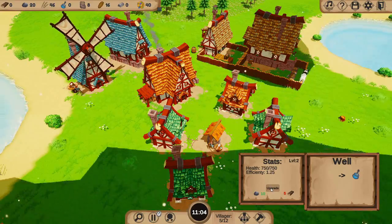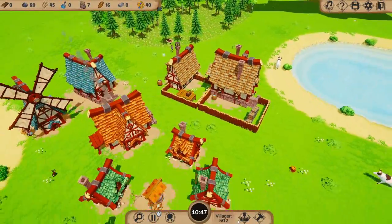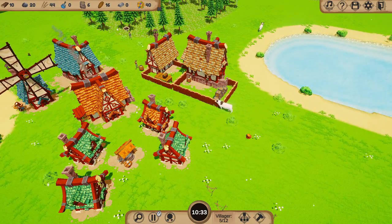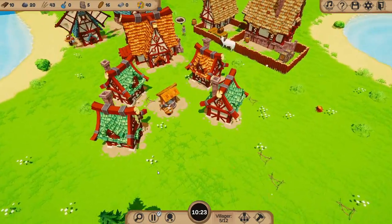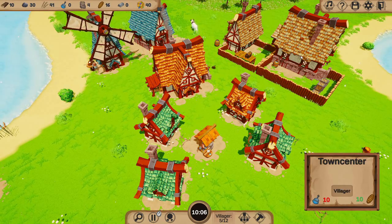We can upgrade this well, so the water will come in more quickly as we're going to need a lot of it — so that makes sense. More wood coming in. We're up to about 12 people. If we can get another villager, a couple of archers and some soldiers, hopefully we'll be able to hold off this attack. We've got 10 minutes to do that, so we are under pressure. We could look to build another well and just funnel that in.